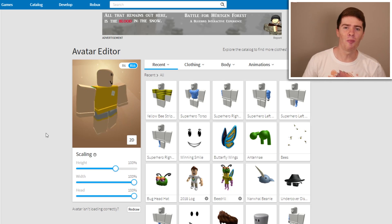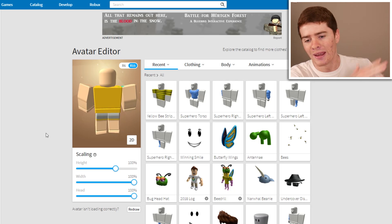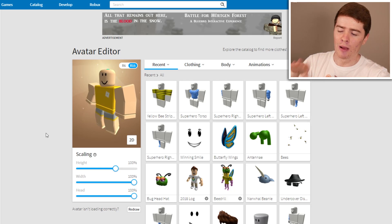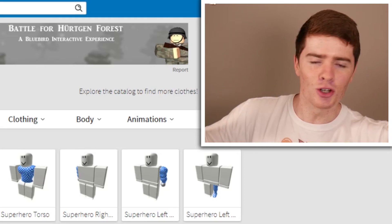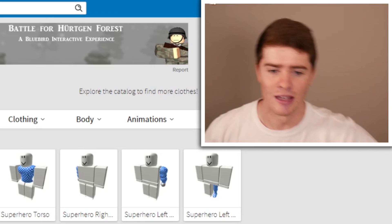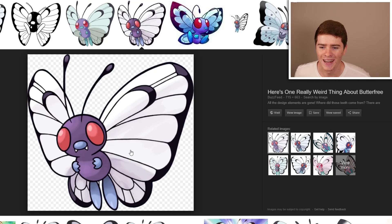Today I thought, how about we make Butterfree - the archenemy of the Beedrill? Now we've got problems with Caterpie. That's the main one we have problems with. But Metapod, Butterfree, they're good to go. They've got no issues with me. But Caterpie is evil. Butterfree is good - he evolves up into a good Pokemon. So we're going to be trying to make Butterfree right here.